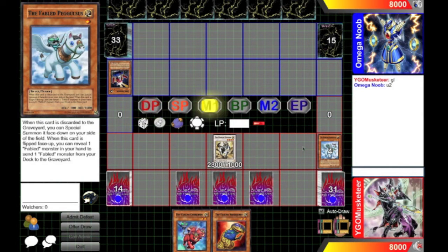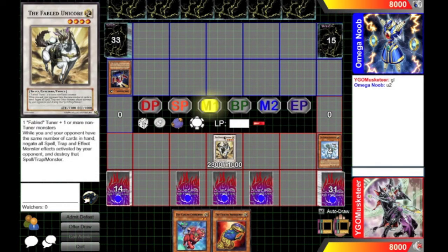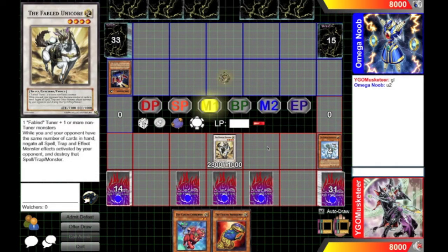Obedient Squad is fantastic for this deck, because of course it gives you a way to summon a unicorn for one card, without using much of your advantage — without losing any advantage, really.